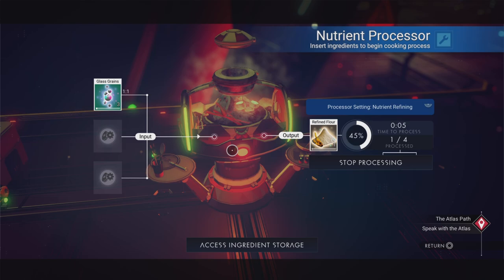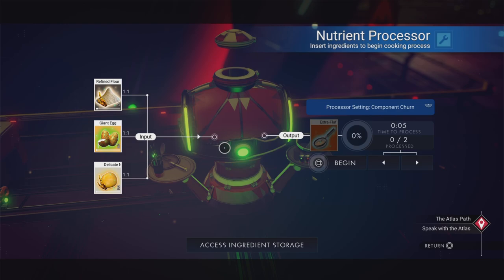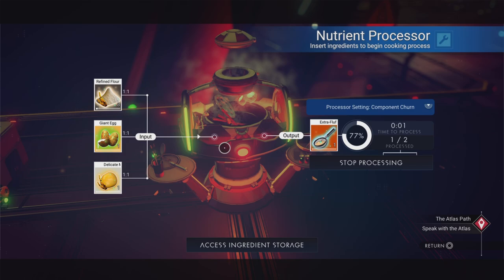Refined flour is one of the base ingredients for a bake, as are eggs — so make sure you've got a diplo planet with bases. There are the giant eggs, and there's my deluxe meringue, and look — it's going to make extra fluffy batter! That is going to be one of the top ingredients for this cake. We're nearly done!